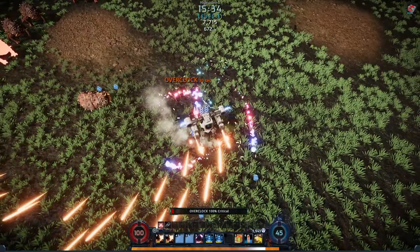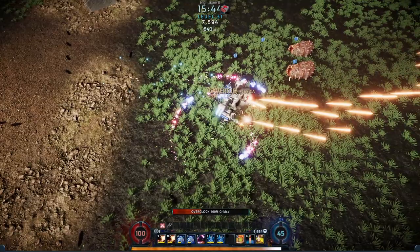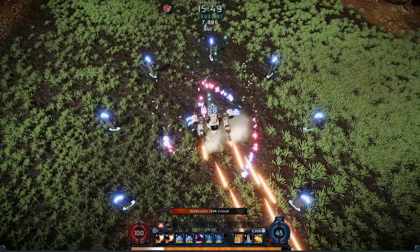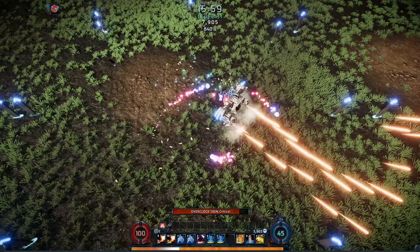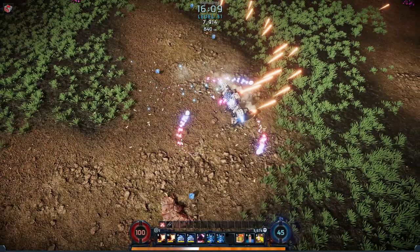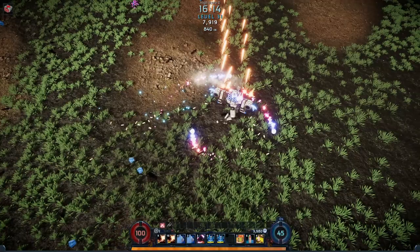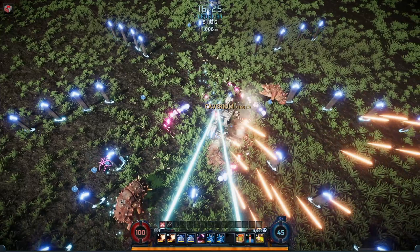I think this is the crit thing - 100% critical! Probably should have saved that for when there was a lot of dudes coming in. I'm dealing like 43 damage per hit. Let's actually explore around and see if we can find one of those EX magnets. I think there's one on the right side. I'm not actually sure if the pods stay the same per run, which would be pretty cool - then you could plan out the best times to go into a certain area of the map.